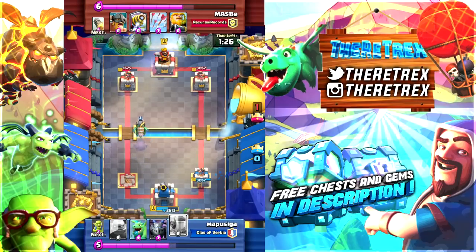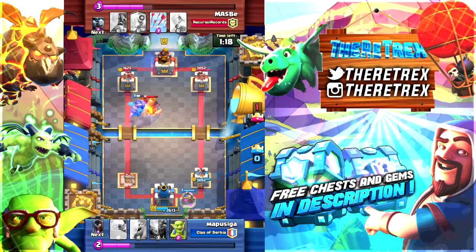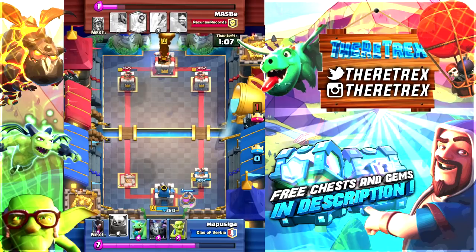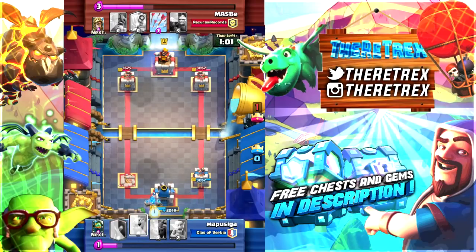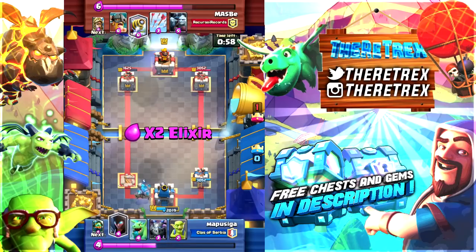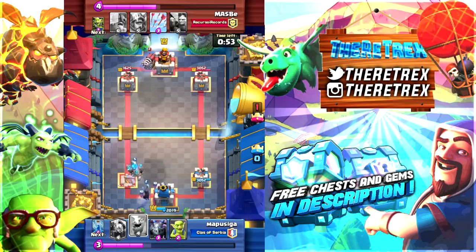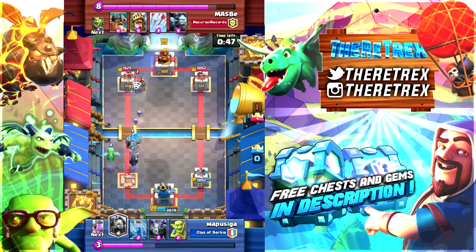I actually couldn't believe it myself when I saw this because he actually made the animation on the card move, which is really mind-blowing. It's kind of like the way Supercell makes their new card reveal trailers when they're actually released. I personally think Sardar could definitely work for Supercell in the future because the amount of work he's putting into these cards — thinking of ideas and actually making all of this happen — is incredible. That's the first thing we talked about in this video and it would definitely be something cool to see in the new Halloween update.